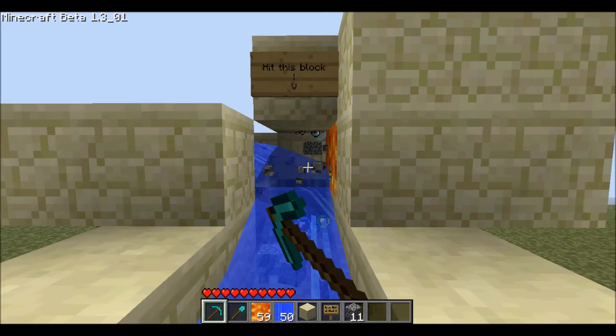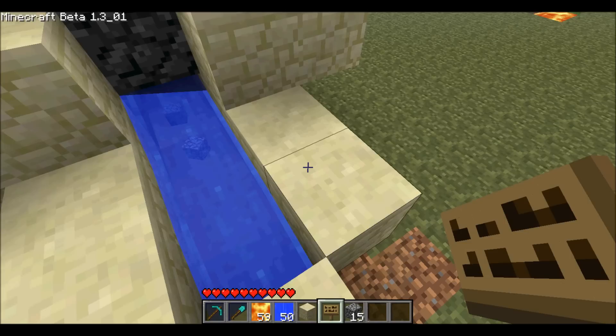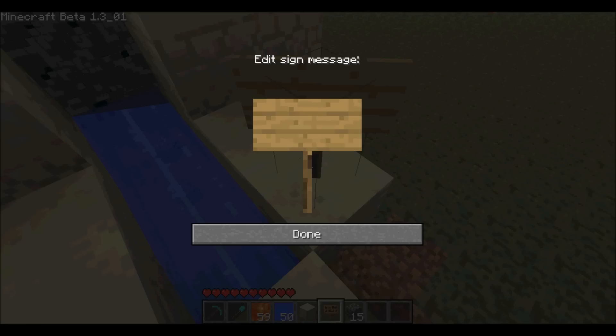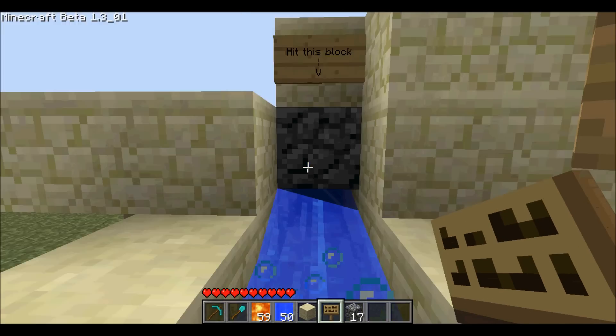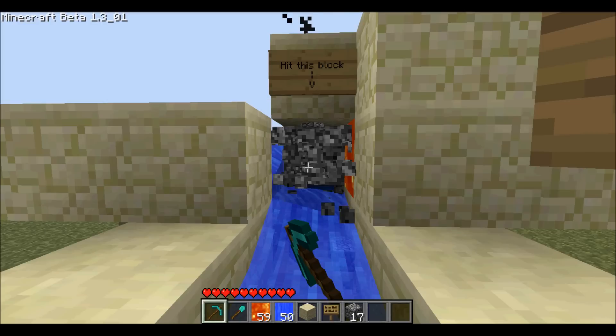You could leave this thing running all night with something holding down your mouse button and get a ton of cobblestone. I'll put in another sign that says 'stand here' to tell you where to stand. The water current pushes all the cobblestone you harvest to you. If you stand right here in the water, it'll push you back so you can't knock out the back wall. You can just tape your mouse down and mine forever without breaking it. Enjoy.